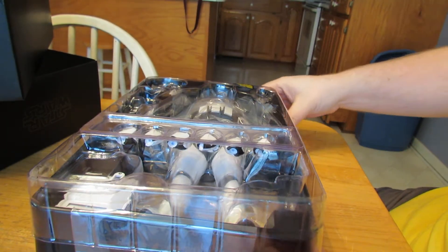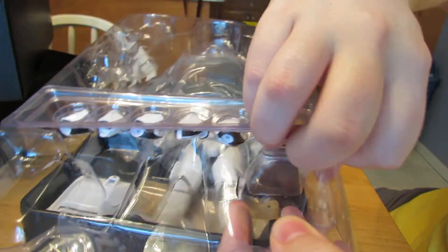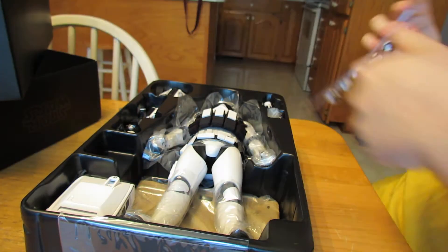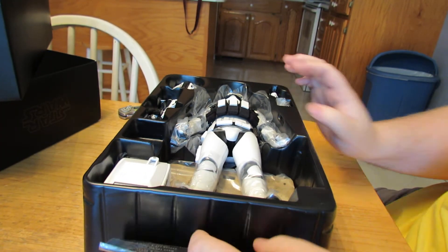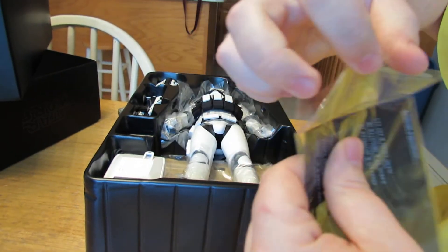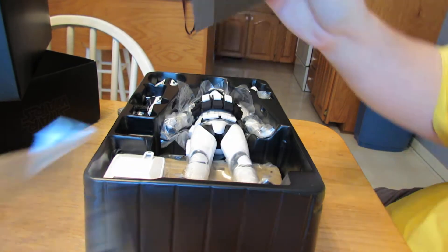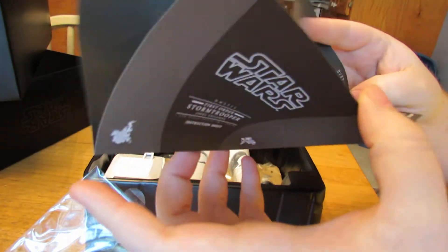This is like The Force Awakens Sand Trooper, basically. It even comes with the same base. We'll take those hands off. First and foremost, instructions. I don't think there's going to be too many new things we need to learn about here — maybe to deal with the backpack. Possibly a magnet.